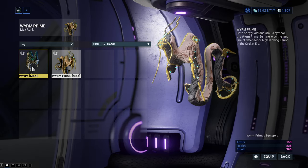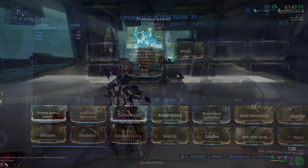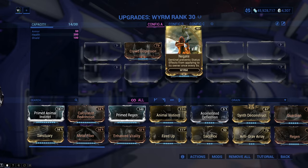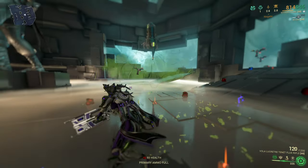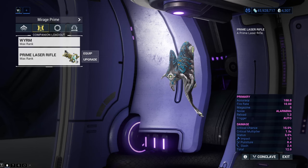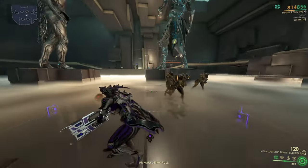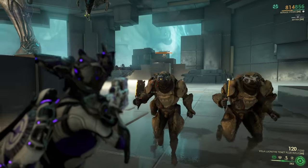Wyrm has two varieties, normal and prime, with prime obviously being far superior. It comes with the Crowd Dispersion mod which knocks down enemies relatively close to you - great against melee enemies. You can also get the Negate mod from Cephalon Simaris later in the game, which removes one status effect from your Warframe every 5 seconds, great for defending against bleeding and fire. The weapon is an automatic rifle that deals primarily puncture damage and focuses on critical chance.